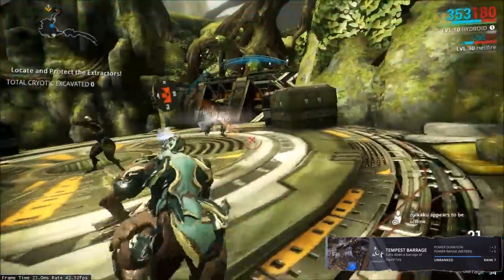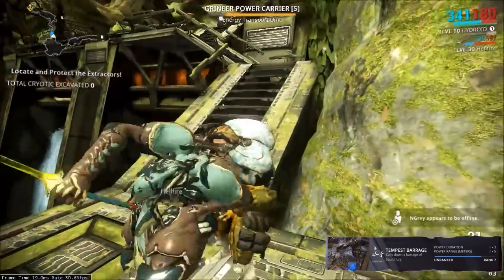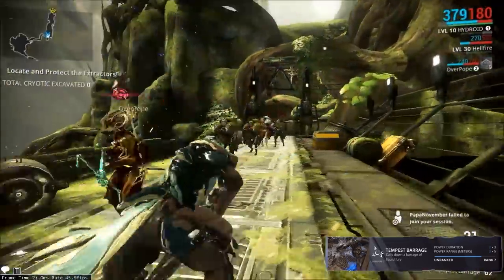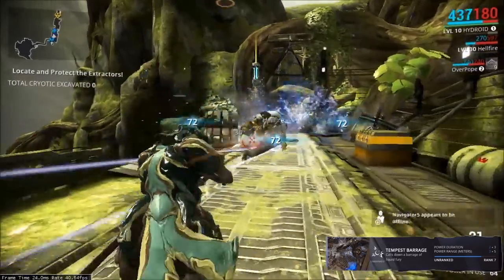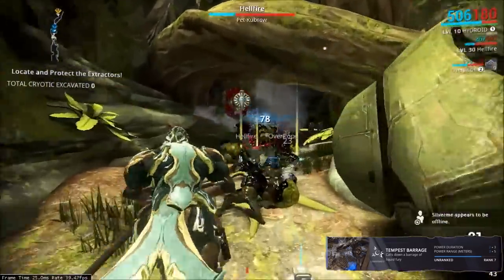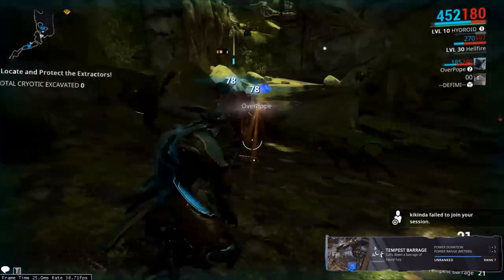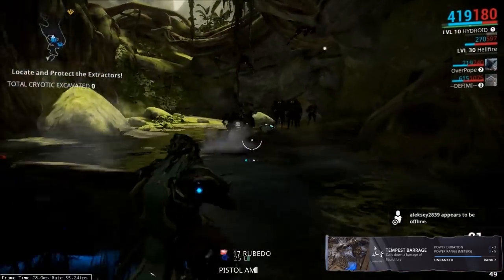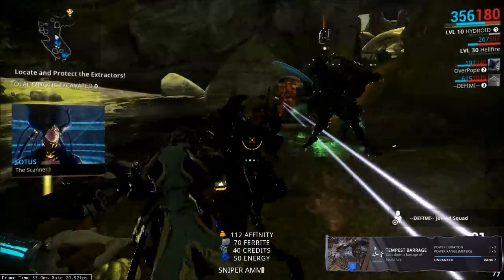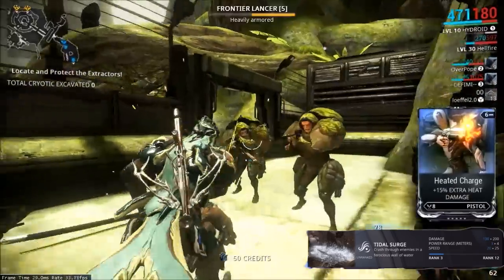His first ability is Tempest Barrage, called an airstrike of liquid fury that will knock enemies down. It doesn't really do that much damage — it isn't really a damage ability. You can increase the damage by using power strength mods, but that is really your choice. This ability is very good if there are many enemies; you can revive a teammate by casting it and it will knock any enemy down. The range and how many bombs fall down will change as you level up.